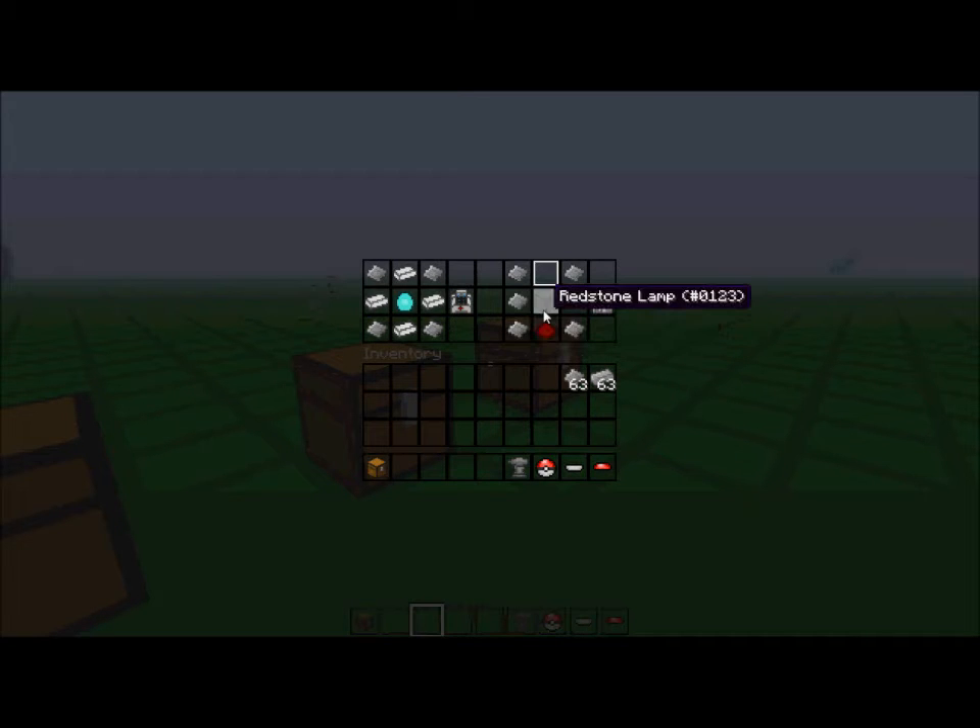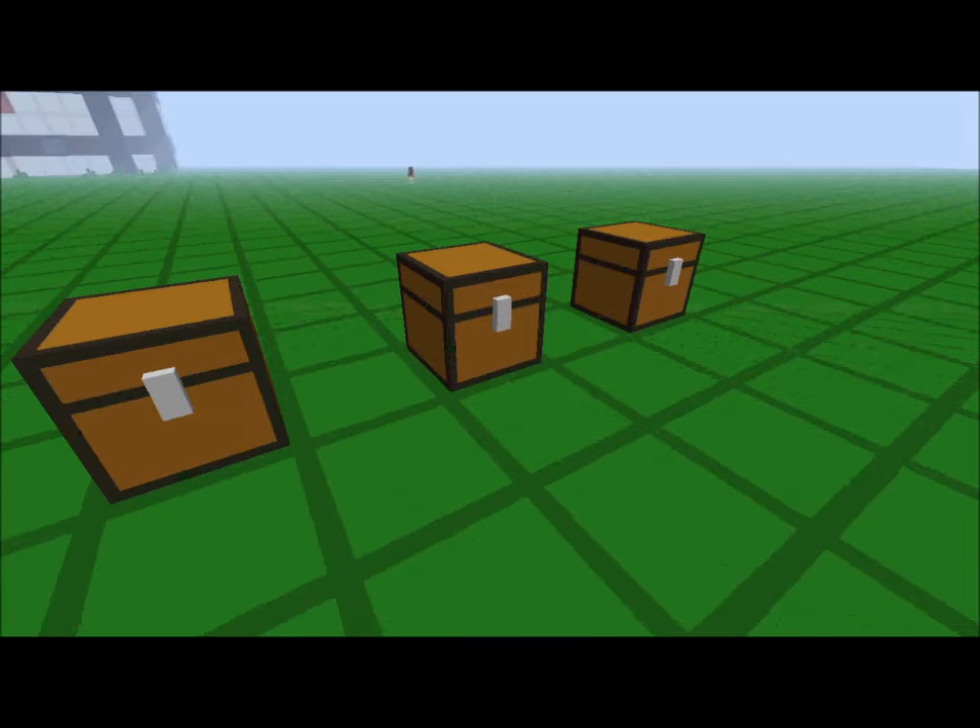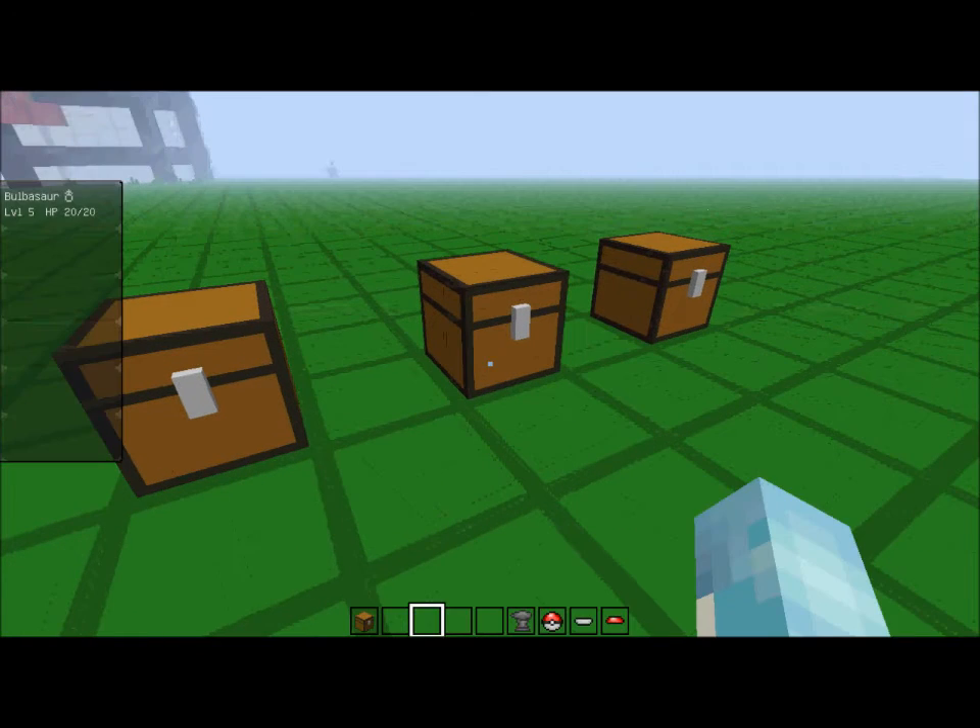The PC is really useful too. You need six aluminum plates, redstone, a redstone lamp, and a glass pane. The PC is useful when you have a full party of six Pokémon — you can store extras in it.